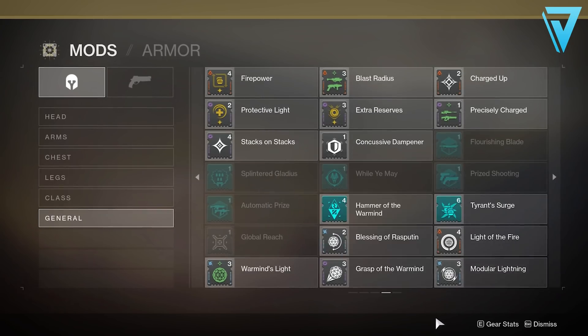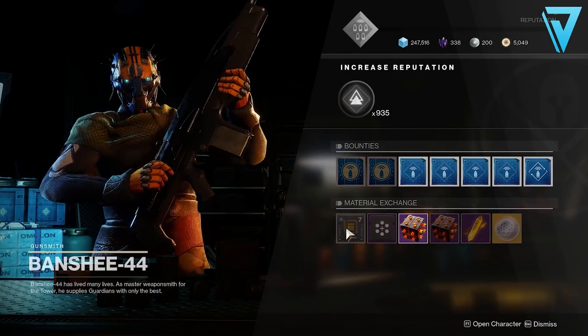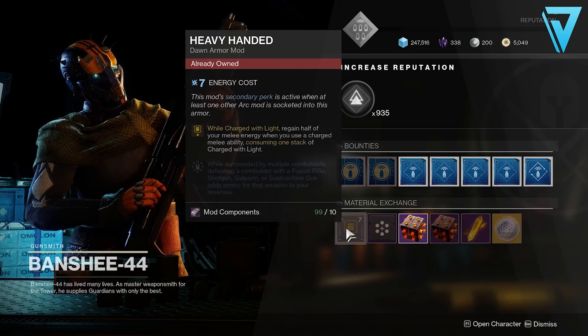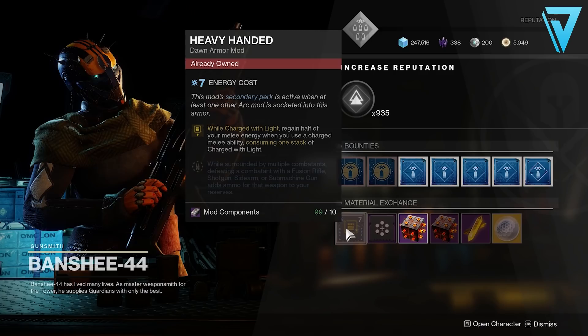The rest of the Warmind mods you can get from random drops by completing the Seraph Tower public event, so whilst the mods are available be sure to take advantage of that. If you don't have any of the seasonal mods from Season of Dawn, be sure to keep checking in on Banshee-44 over in the Tower — he sells these on the odd occasion, and these are some of the most powerful mods in the game. They will still be applicable going into next season.